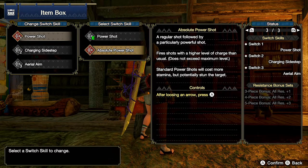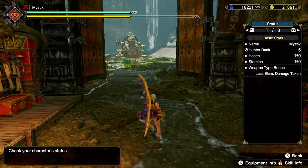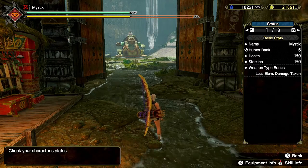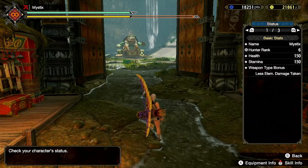For this test I will be keeping my stamina at 150, because in quest, without the spirit birds at least, you are kept at 150. I just want to keep this standard.